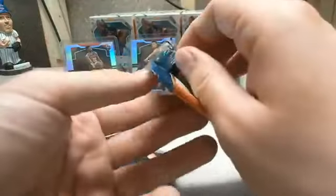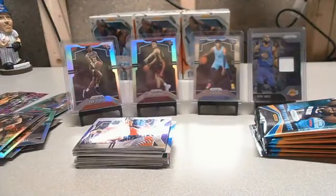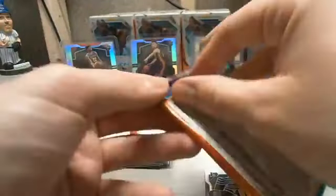I don't believe there are numbered cards in this product — the variations are the green and the purple wave. Jason noticed a Zion thing — it looks like a Zion on the top of the next pack. I don't know if that means there's a Zion under the Thibodeau card too. Two Zions in the same box would be crazy.